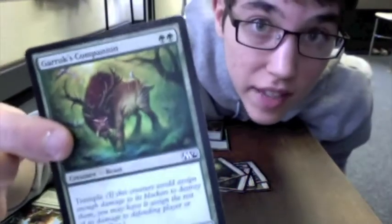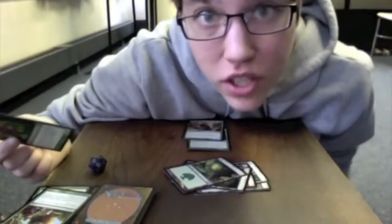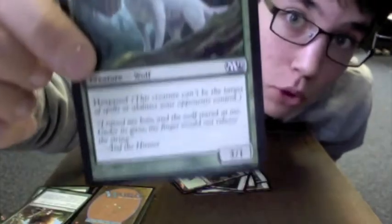Now look at this crazy cat — he's got this thing called trample. You're gonna wanna read all those words and plan accordingly! Creatures can do other stuff — this guy's got hexproof, this boy right here can tap for forests! You're gonna wanna read your cards; if you can't read, go home!